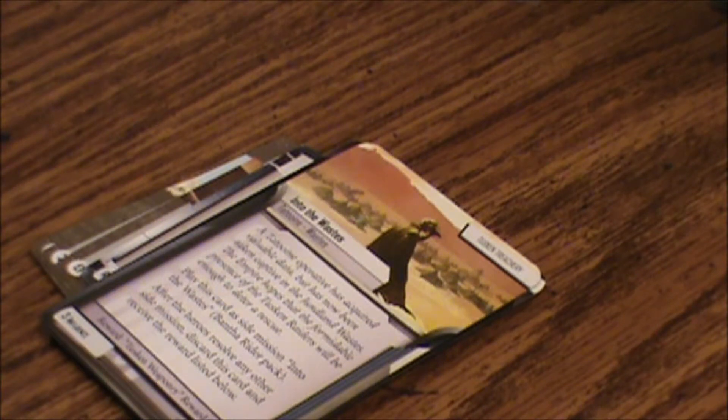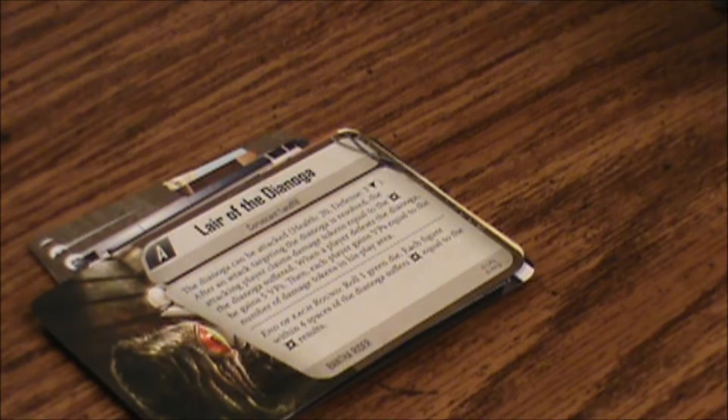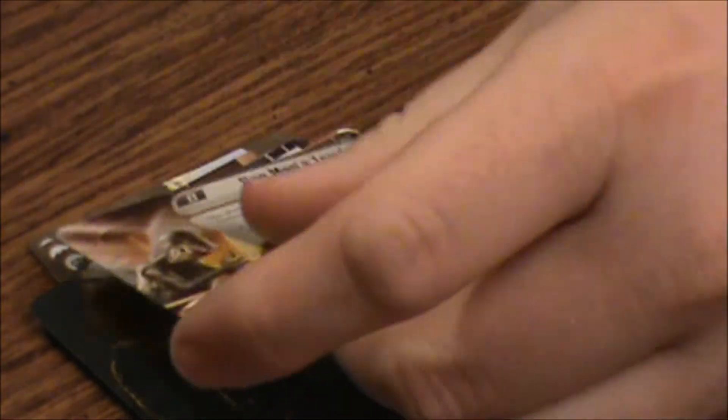End of each round, roll 1 green die; each figure within 4 spaces of the Dianoga suffers damage equal to the damage results. B — One Man's Trash, Coruscant Landfill. The doors to the trash compactor are locked: health 10, defense 2. A figure can retrieve a crate; apply negative 1 speed to each figure carrying a crate. Each figure can carry only 1 crate. End of each round, each figure in a deployment zone or adjacent to the red terminal that is carrying a crate discards the crate and gains 4 VPs.